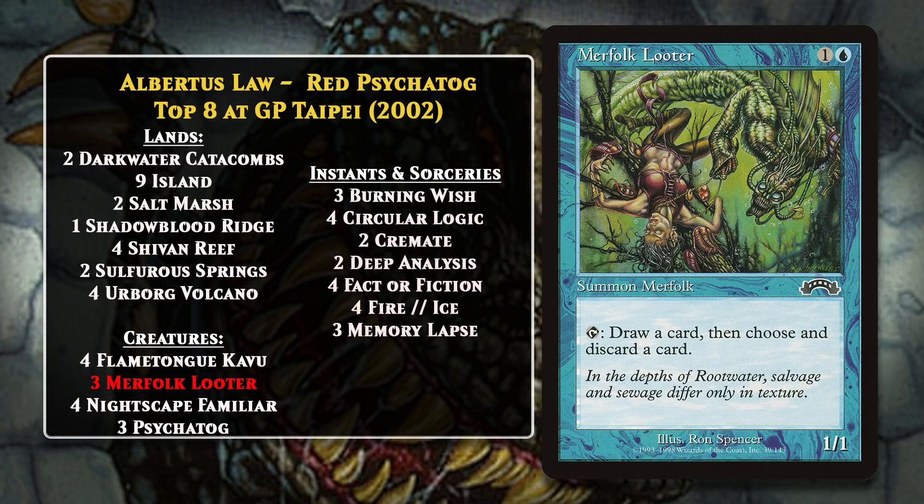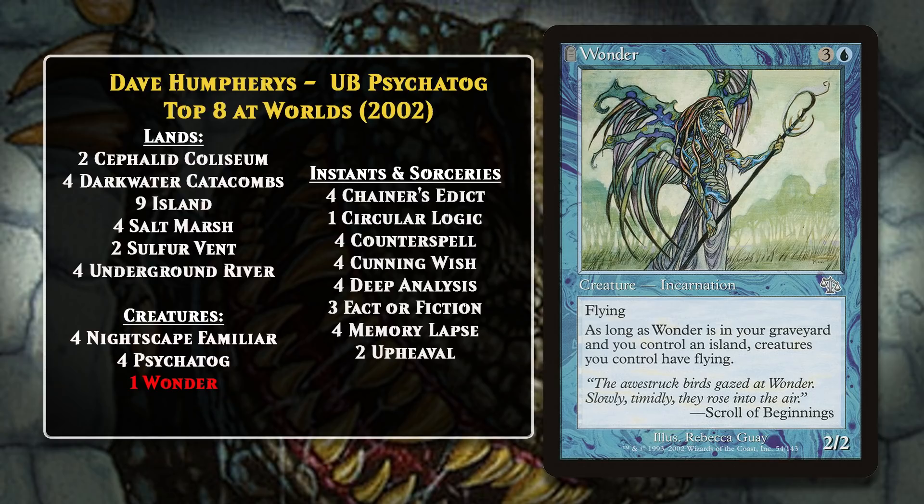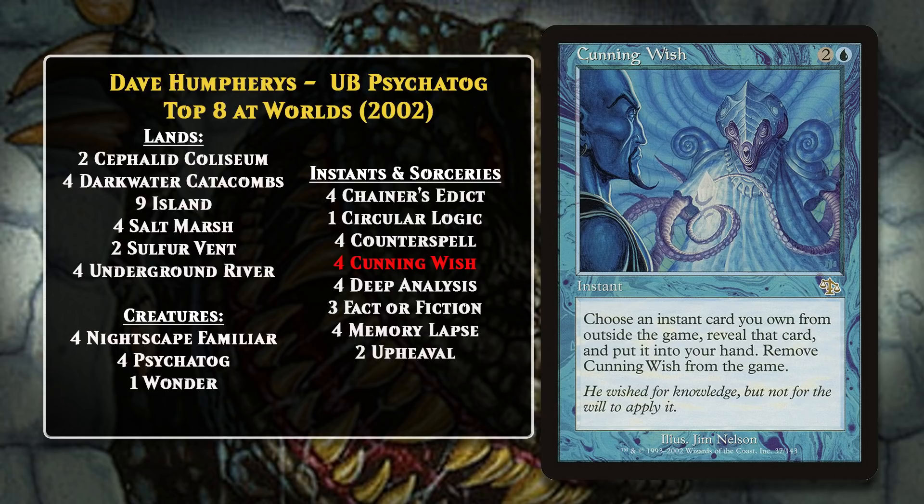One month after Grand Prix Taipei, it was time for the 2002 World Championships. When all was said and done, six of the top eight decks were Psychotog decks. Two of them were Burning Tog decks that didn't deviate much from Albertus Law's version, but the other four went back to the traditional Flame-Tongue Kavu-less blue-black Tog build, though with a few new additions. For example, Dave Humphreys included Wonder in his deck, which was awesome because it would allow Psychotog to gain flying, making it much more of an immediate threat. Because the deck didn't run red, it didn't have access to Burning Wish, but it was able to play Cunning Wish, and while it couldn't grab Upheaval out of the sideboard, there were plenty of useful things it could get—with Fact or Fiction or Countermagic being some of the most powerful.